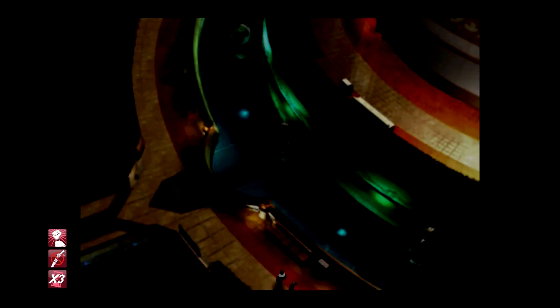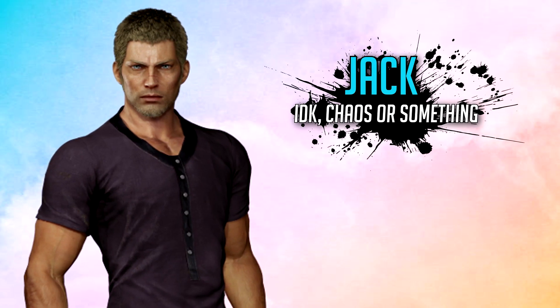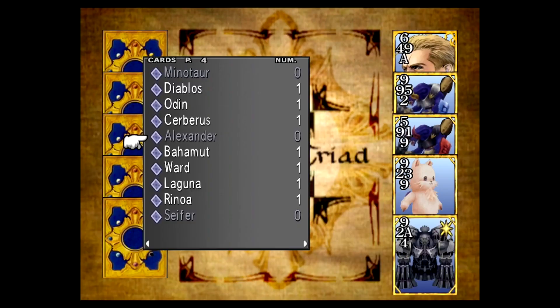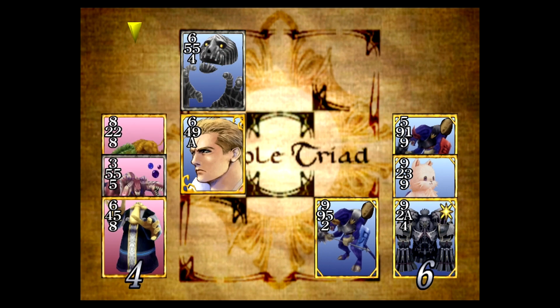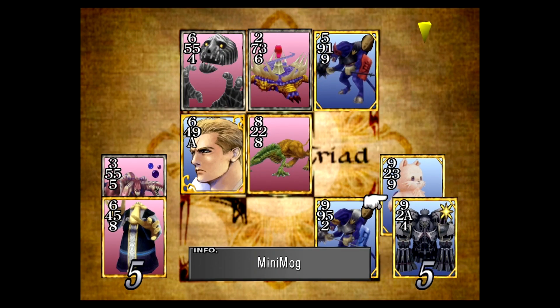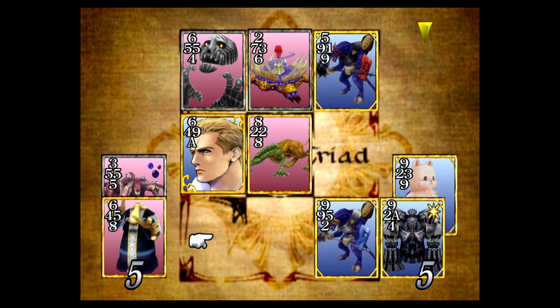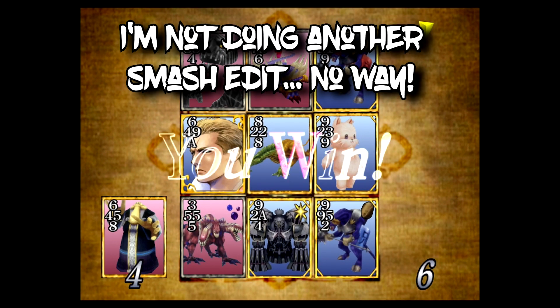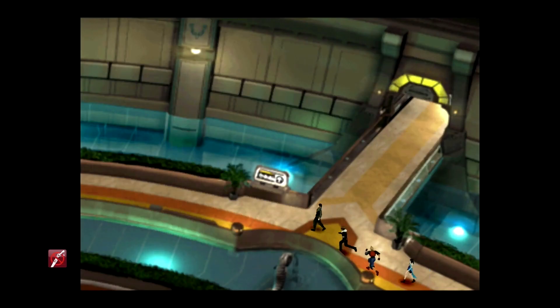The CC Group consists of seven players, starting with the first player: Jack. Make your way to the directory and look for this guy walking around — you can't miss him. Although none of the CC Group members are very good at Triple Triad, Jack is considered the easiest, so challenge and beat him.